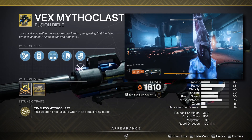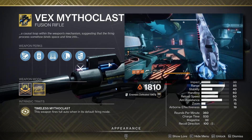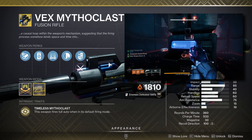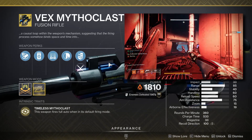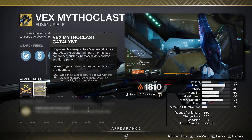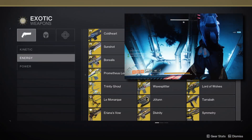If you don't want to use Sunshot, Vex Mythoclast is also a monster in PvE currently. At the start of the season it got a 10% damage bonus against minor enemies, and its charge shot got a 3x damage multiplier. Factoring in the 16% surge bonus, radiant, and its own intrinsic damage bonus, this thing is a monster for PvE content.